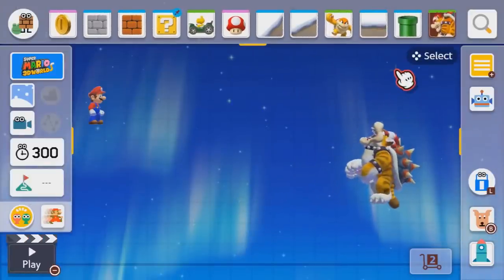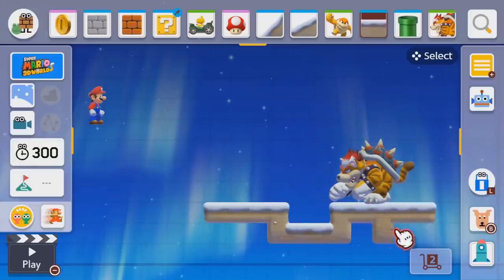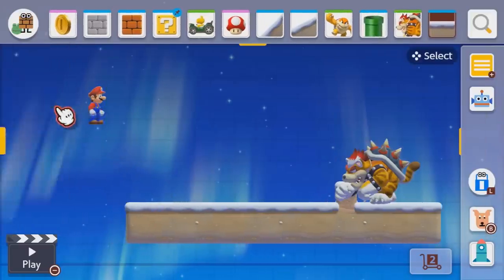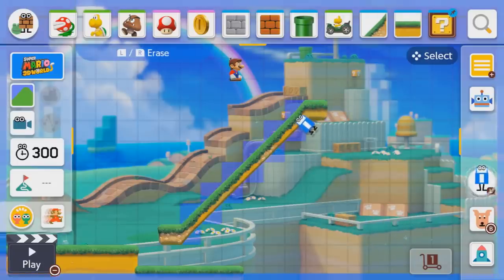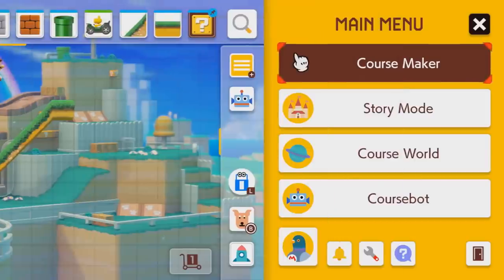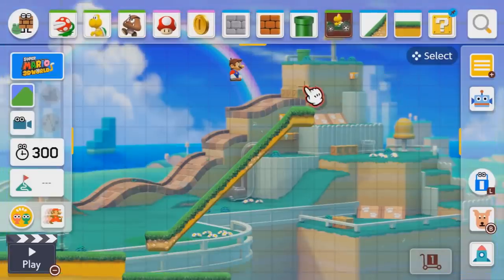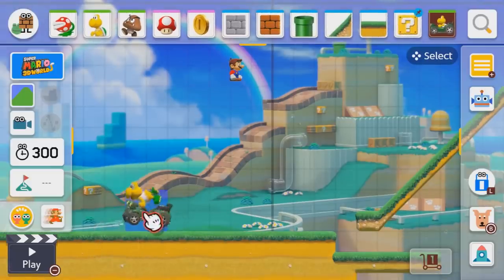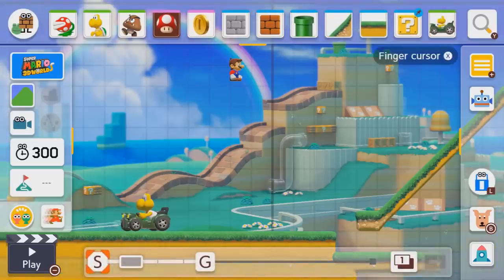Something else that annoys me about the editor compared to the original is how they changed the button shortcuts for deleting, copying, and selecting objects. In the original game, a button was assigned to each function — you held it down as long as you wanted, then released when done. It was super simple, quick, and worked great. Whereas now you tap the button to toggle through various modes like multi-select or copy. This is more cumbersome, and if you forget you have one of those functions toggled on, you'll end up performing an action you didn't intend.